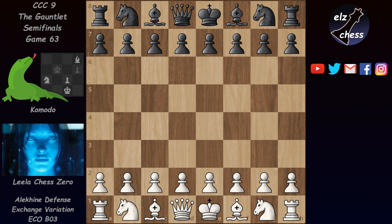Hello and welcome to game 63 from CCC9's semi-finals. Lila is playing white and Komodo is black.